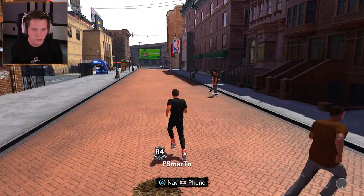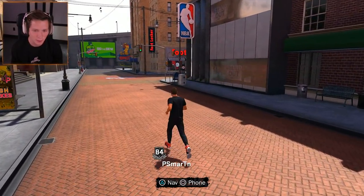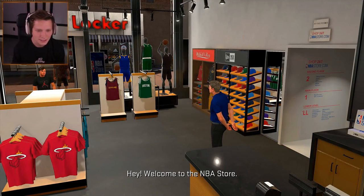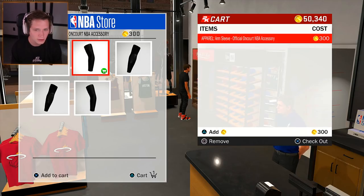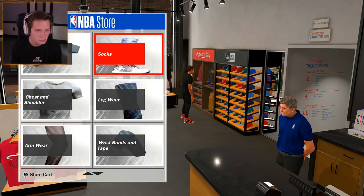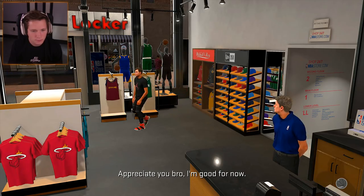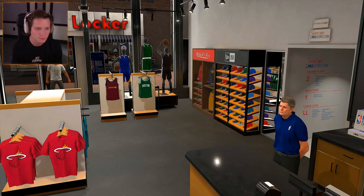We also have the NBA store. If we go in the NBA store, is that going to be stuff for while we're on the court? Because I might want to add a sleeve or something. Let's check it out — we've got armwear. You guys want to go with a full sleeve? Official NBA accessory. There are socks too. I'm not sure how to apply that to our player for the games, so I'm good for now.